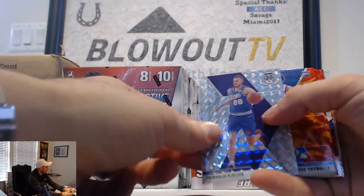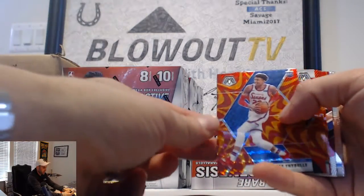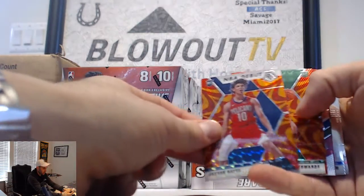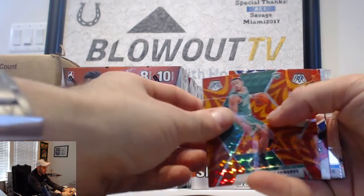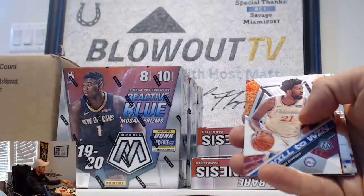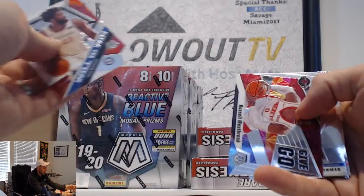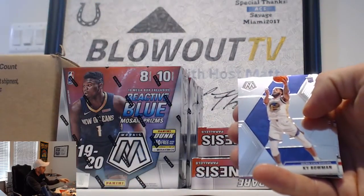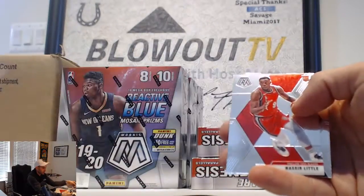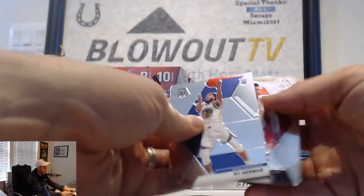Number two: Magic/Balica silver, nice. Matisse Thybulle, Jackson Hayes, Carson Edwards, nice. Scotty Pippen Team USA, will the win Joel Embiid and Russell Westbrook give and go, Kai Bowman. Giannis MVP, Nassir Little rookie, and Cam Reddish.